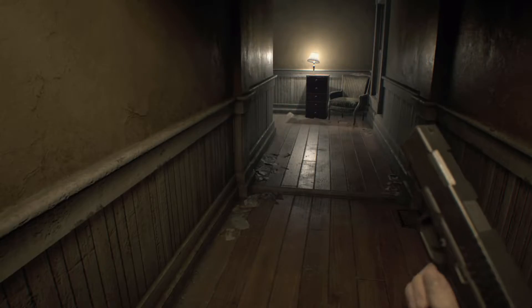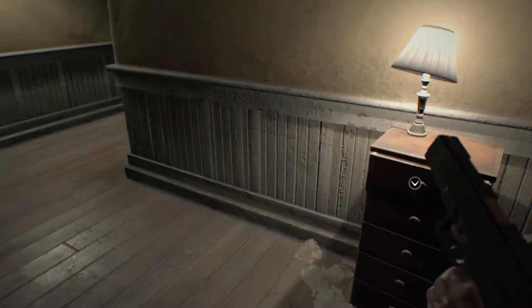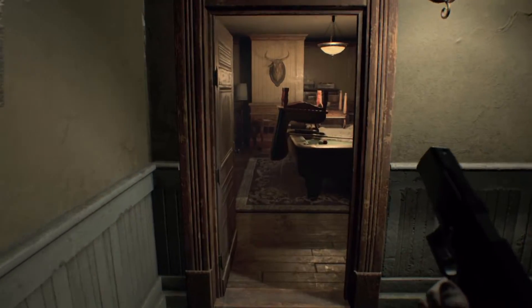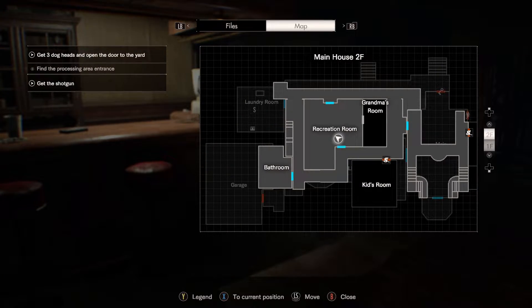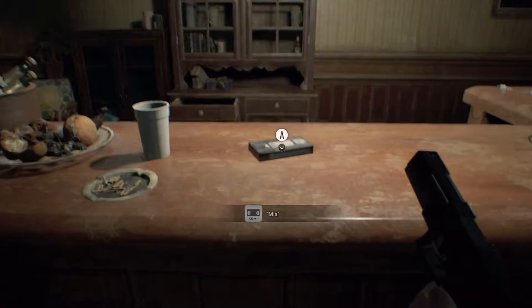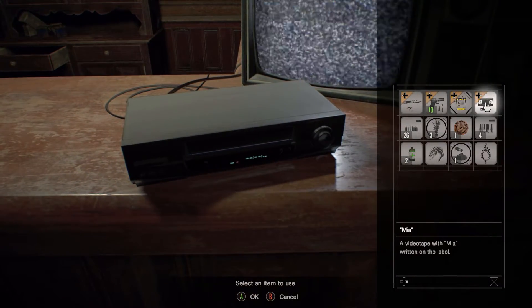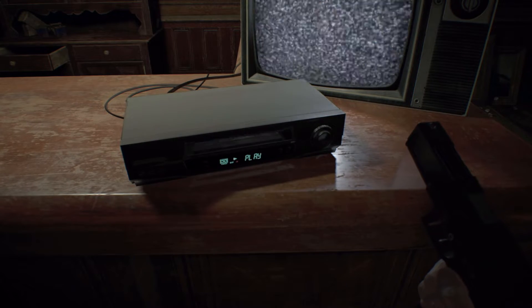Let's go back towards that other area. Herb — nice. This is the room with the TV, okay. Let's check out this video. I'm super full up on inventory items. Play.